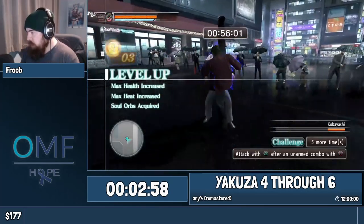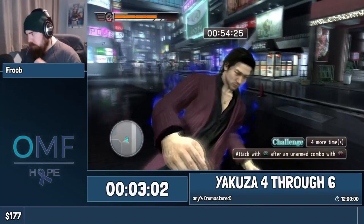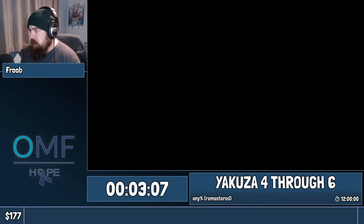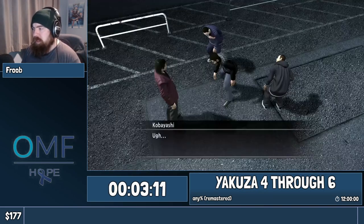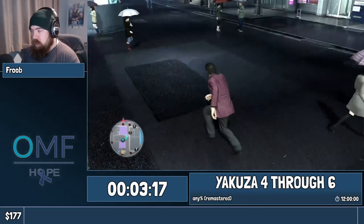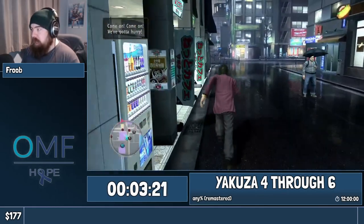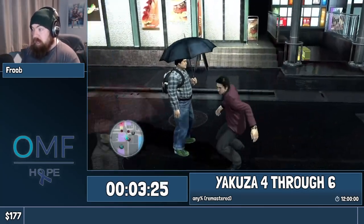I was hoping this guy wasn't the one that got feared. Every single fight has one enemy that operates as the leader of the fight. What happens when the leader goes down is the enemies will either get enraged or fearful. As you saw, one of the enemies actually fell to the ground — he got fearful.